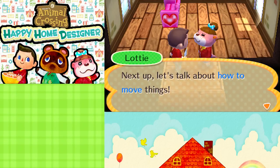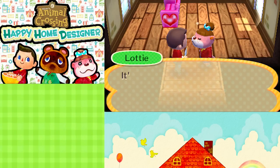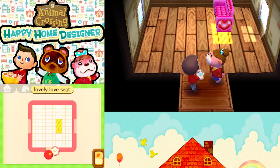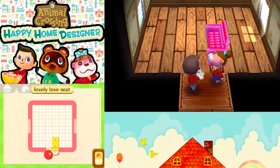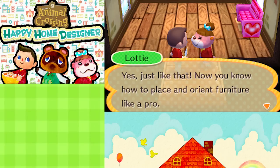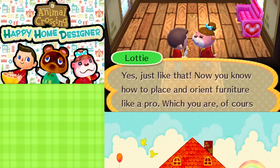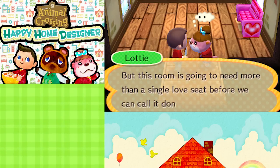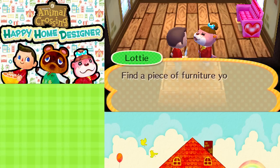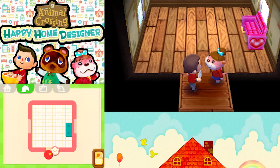You're a fast learner — I like that. Let's talk about how to move things. Just drag the block on the touchscreen to wherever you want to place it. It's time for your first big decision — where do you want to put that lovely loveseat? We have magic now, apparently. And you can hear a UFO as we move this. Let's put it under the window — get some nice sun in your hair. Yes, just like that. Now you know how to place and orient furniture like a pro. But this room is going to need more than a single loveseat — tap the little leaf thing on the touchscreen to open the furniture catalog and select more items. Find a piece of furniture you like, tap it to select it and then put it someplace. Easy peasy, lemon squeezy.